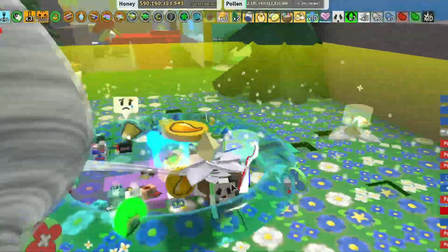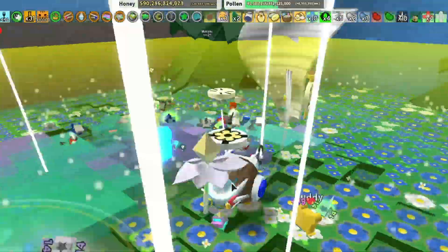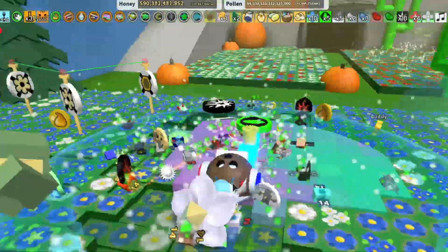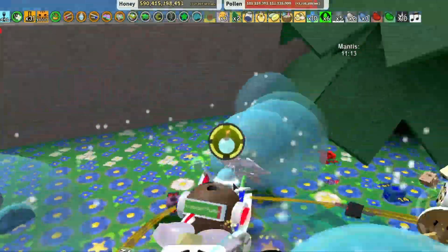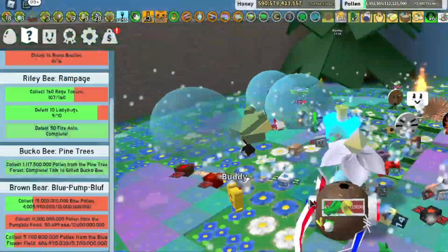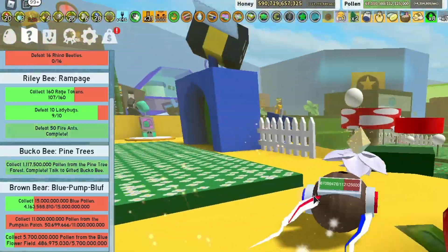Now we're actually at 21 million per second — that's pretty good and I've only used the blue extract. That's 30 million now — pretty good numbers for me. I'm not a super pro doing one trillion a second. I'm a bit suspect about those super pros to be honest. I feel like there's a little bit of a glitch they're using. These are reasonable numbers for normal people. Let's see — pine tree buffs, I've already finished it! So that's the Bucko B quest done.